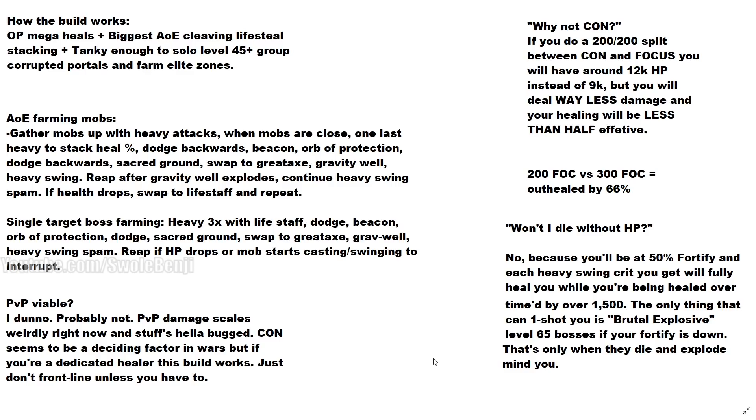Why not constitution? I've experimented greatly with this, including with people in my guild. If you do a 200-200 split with constitution and focus, you'll have about 12,000 HP. If you go all constitution you'll have 15,000 HP — so you can have up to 6,000 more HP, which is great, but your damage is going to be really bad. The whole point of this build is you can't die AND you do tons of damage. The more damage you do, the more lifesteal you have and the more survivability you have. The enemies can barely hit you once your rotation is going — they'll do like 2-5% or less of your health bar per physical attack in the level 60 zones. Just one swing and you fully heal. One reap and you fully heal. One gravity well and you fully heal. The life staff is just there to be safe and to farm the group stuff.